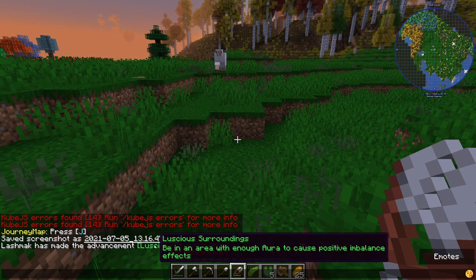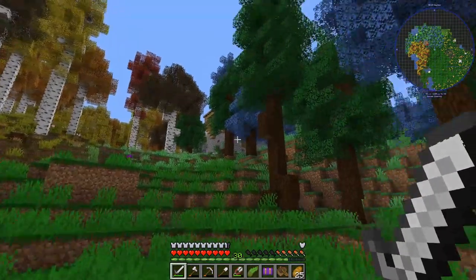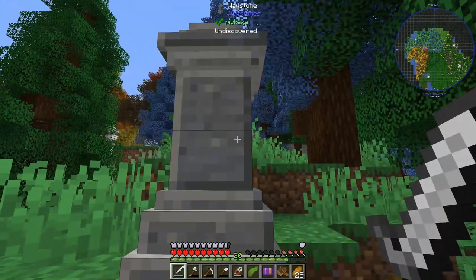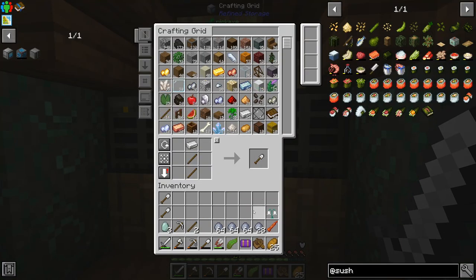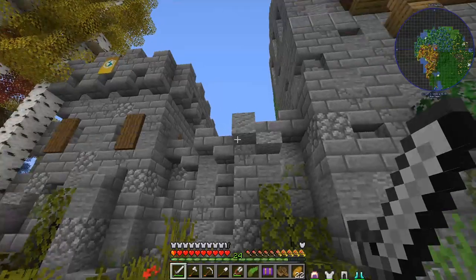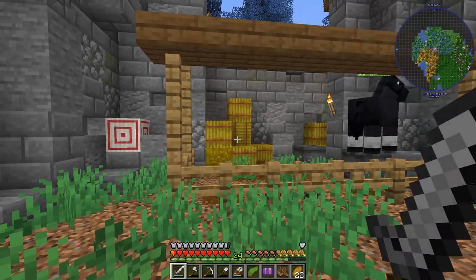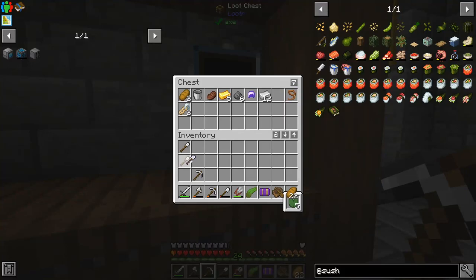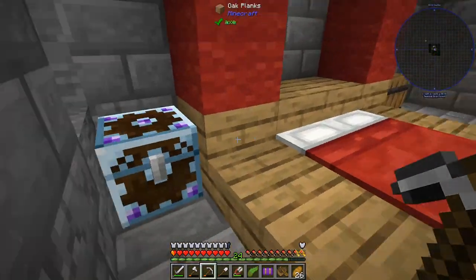We get a notification about being in an area with enough aura to cause positive imbalance effects. Is that a castle? I should have lived here. And there's also a waystone — I thought they only spawned in villages but apparently you just get random ones. It's really good because we can come home, dump everything, and go explore the castle. My inventory is full. It is an actual castle and it's massive. We have a door, a horse, and food. There are a few items of interest inside the chest — name tags, we take them.